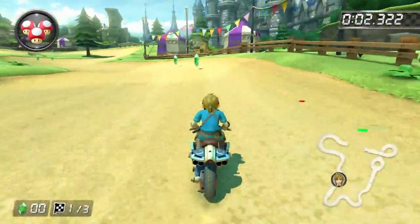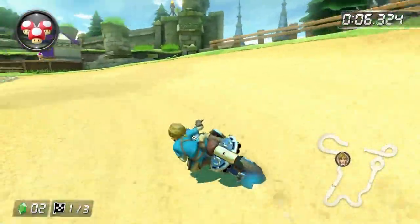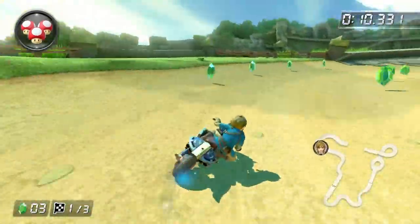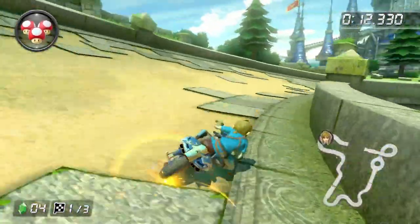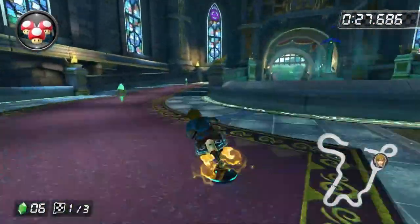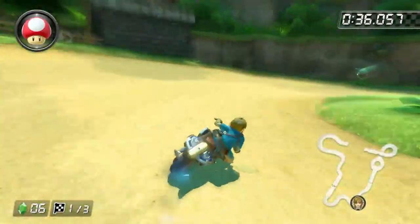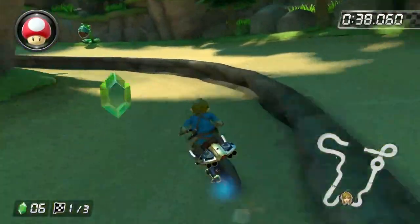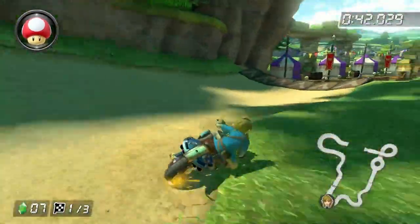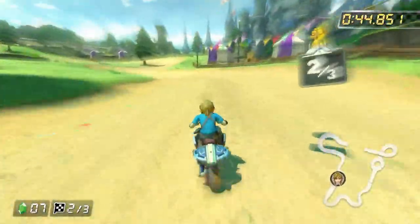At number 7 we got Hyrule Castle. Instead of adding another track based off the Super Mario franchise, Nintendo slipped in one based off the Legend of Zelda, and a pretty good one too. The coins were replaced with rupees making the track seem more like the Legend of Zelda, and you can literally go inside of the castle where the infamous Master Sword is. There is even a section where you have to go through Keese, which are basically bats, as well as dangerous plants known as Deku Babas. What tops this off is the Zelda theme music playing in the background. Truly an amazing track.